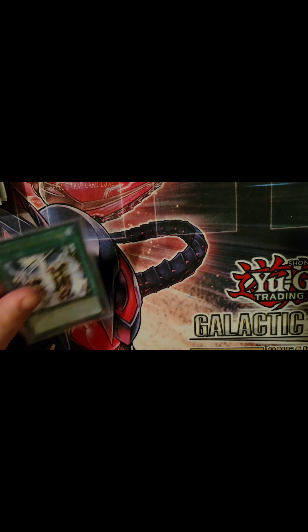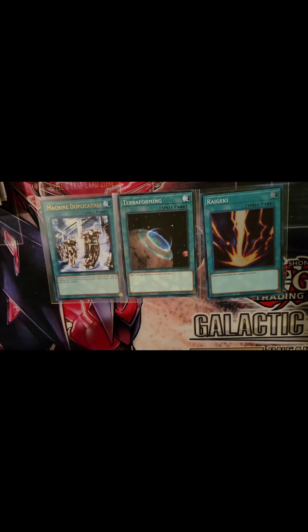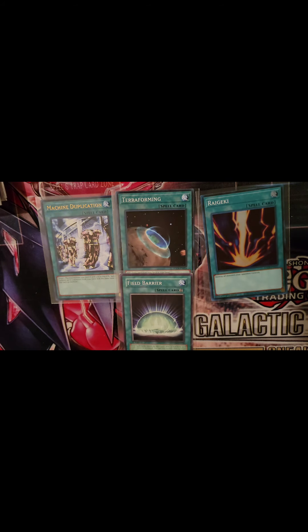For some additional flavor, we have Machine Duplication, Terraforming, Raigeki, and Field Barrier. Machine Duplication: target one machine with 500 attack or less and special summon up to two monsters from your deck with the same name — great for a few of the cards here. Terraforming searches out the Great Sand of Gold field spell. Raigeki destroys all monsters on the field — a staple I enjoy in every deck I build. Field Barrier protects your field spell.